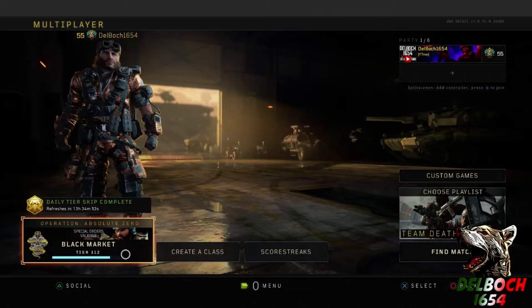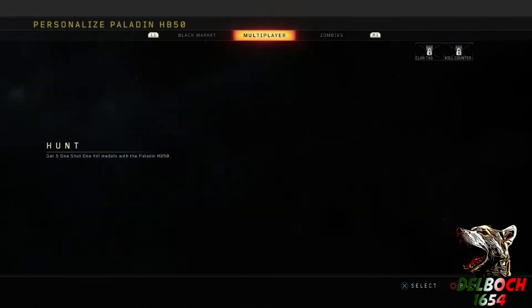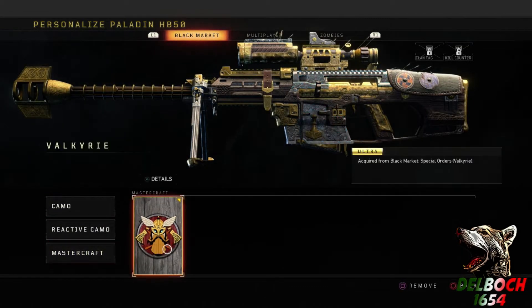I'll show you guys how to equip it as well. You just go to create a class, make sure you pick this sniper rifle, then hit triangle, go over to L1 to black market, then go down to the Mastercraft — and that's exactly where it'll be.